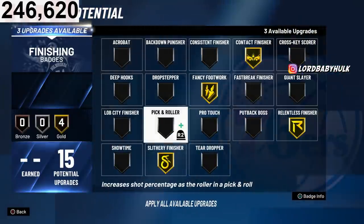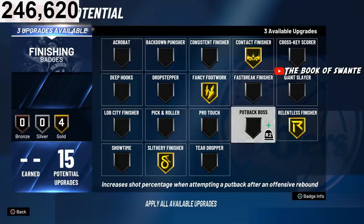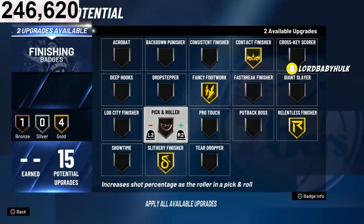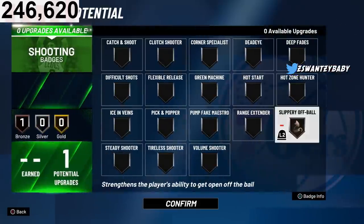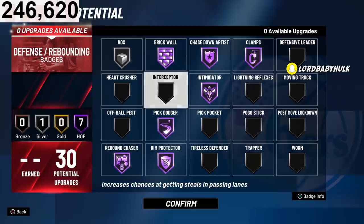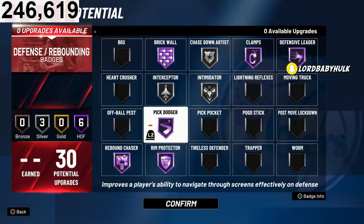You could rock something like this for finishing — maybe deep hooks, pro touch, putback boss, giant slayer. For shooting badges, slippery off-ball. For defensive badges, look how toxic this is — you could rock something like this or this. If you need box out, you could do that too. All types of options. This build is hella broken.